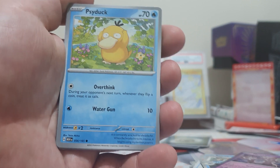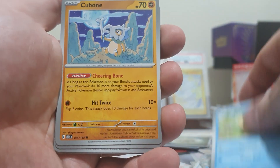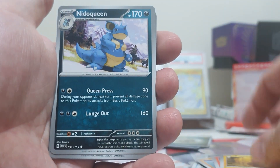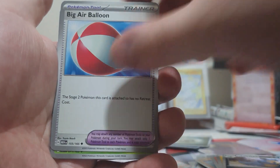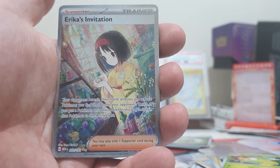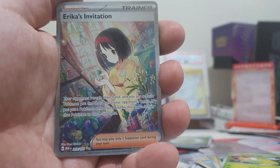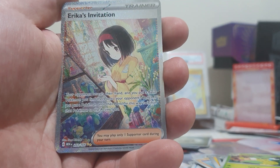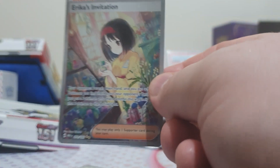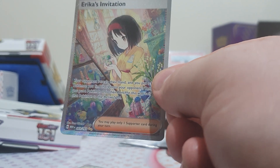Let's see what we can get in this final pack. We've got a Psyduck, Cubone, Vulpix, Magnemite, Nidoqueen, Air Balloon, a Victory Bell, a Reverse Ivysaur — ooh, this is a beautiful card — the Erika's Invitation Special Illustration Rare, and a Ditto, seen a lot of play at the moment, with a non-Holo Energy behind it.